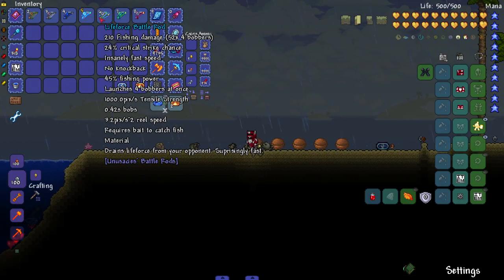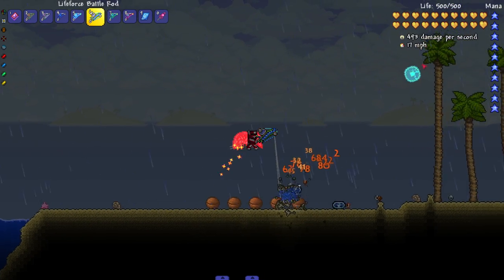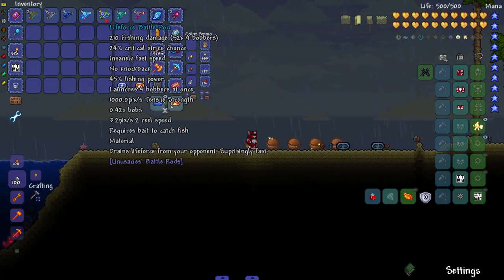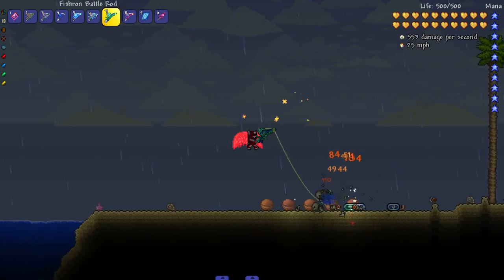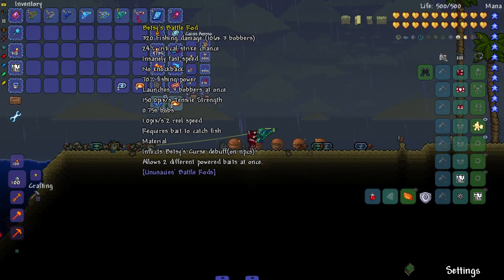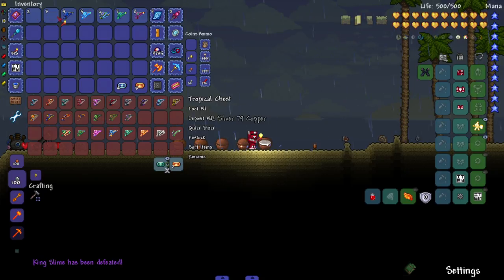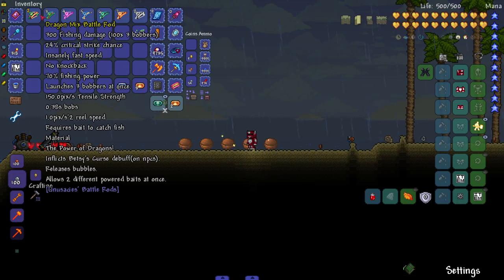The Life Force Rod drains life force from opponents — just life steal, we don't really need to demonstrate. Oh wait, I see a magnet sphere — I think I had two rods mixed up. Moving on: the Fish Wrong Battle Rod, King of the Seas, releases bubbles. The Betsy Rod inflicts Betsy's Curse and can use two different powered baits at once. Let's bring in a boss — that's good damage, you love to see it.